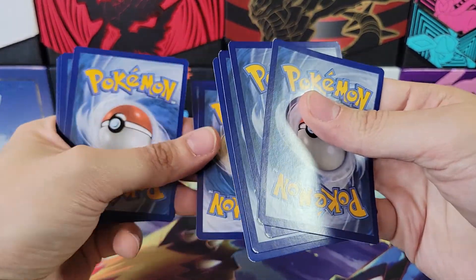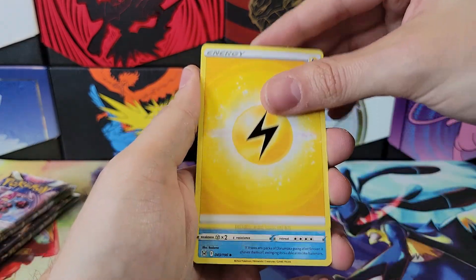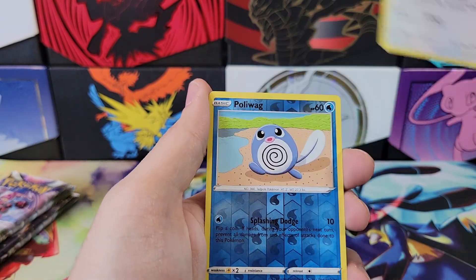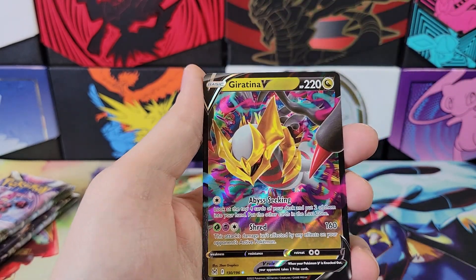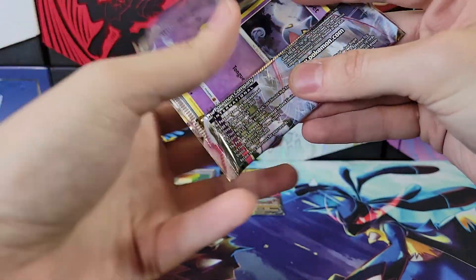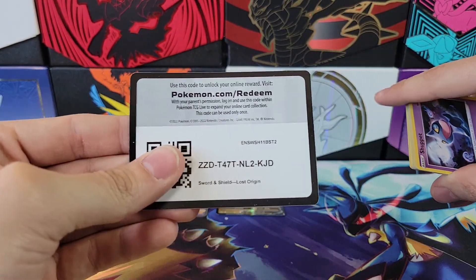This is the only set that has those Lost Zone cards, so you'd be making a large portion of your deck out of cards from this set. At this point in time I don't think that's really a competitive option. Ooh, Giratina V — very cool! So we already have two hits out of our ETB here. We're only four packs into the eight packs, halfway into the opening, and we've got two hits already.